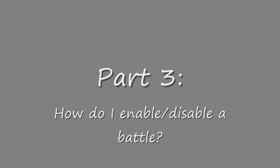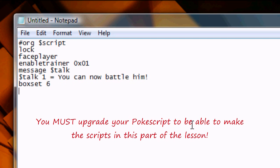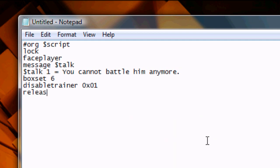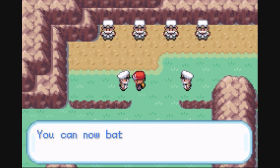Part 3: How do I enable or disable a battle? All you have to do is write a script containing the command Enable Trainer 0x00, where 0x00 is whatever Trainer you want to enable. So I'm going to write 0x01, because that's the Trainer we've been using this whole time. The same goes for disabling a battle — just input the command Disable Trainer 0x00. When we're finished inserting our scripts, we should have six different people, each with a script assigned to them.